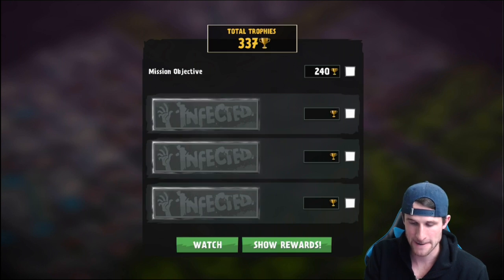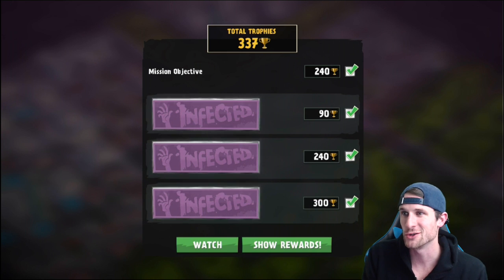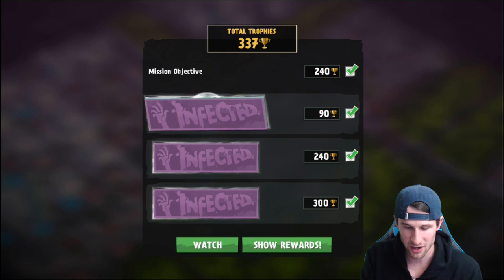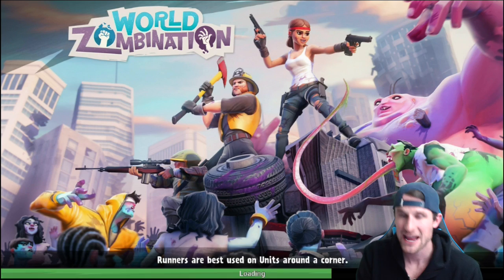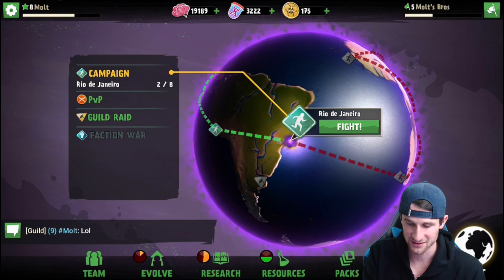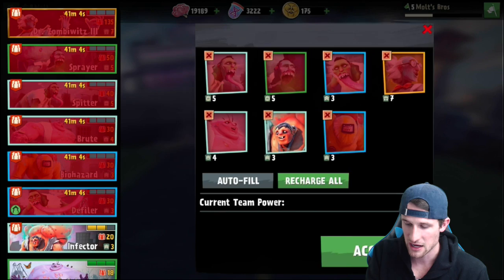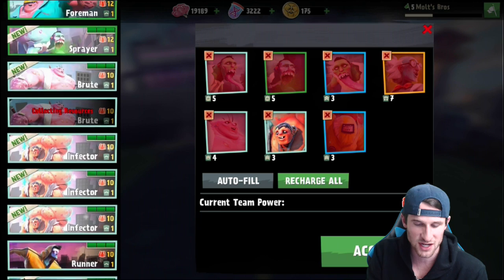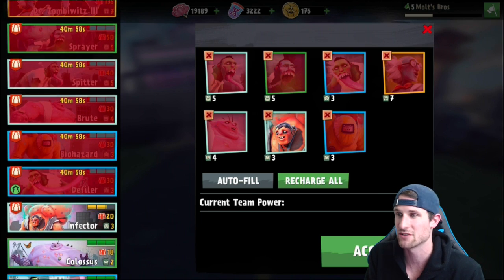As you win you gain trophies, but you also get to click on these and get new zombies. We got another Infector and another Brute right there. The graphics are unreal. You can go to your team and change it — you can switch things up. Almost all of mine are red so I've used them too much, so we can switch off to these guys.